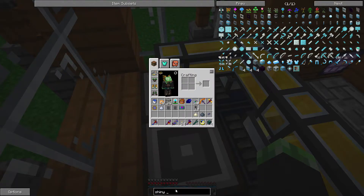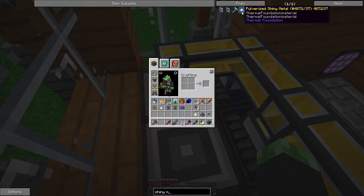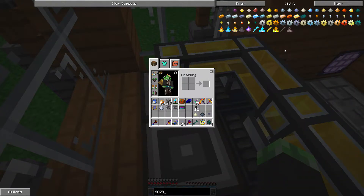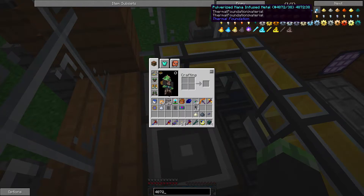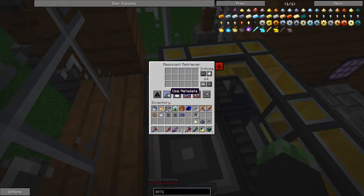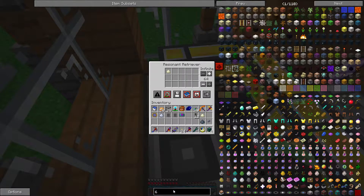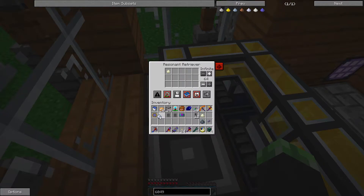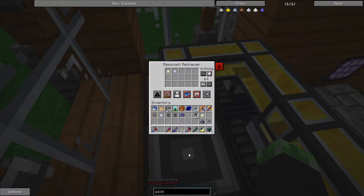Shiny metal, pulverized shiny metal 4872. All the pulverized metal from Thermal Foundation is associated with ID 4872, it's just different metadata. So if we ignore metadata and have the pulverized ferrous metal as a blacklist - then 6049, that's all these dusts - blacklist this, and then 6069 is the dirty dust, so blacklist this.